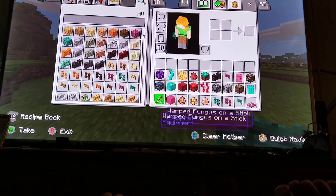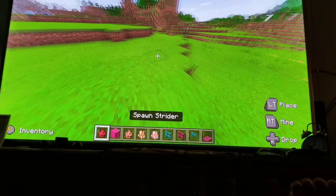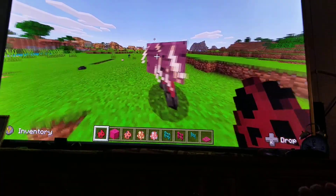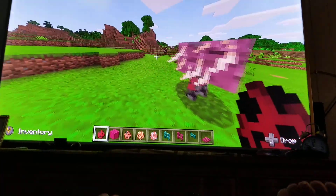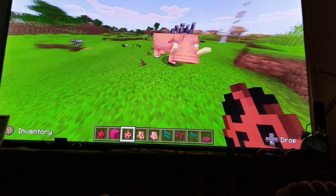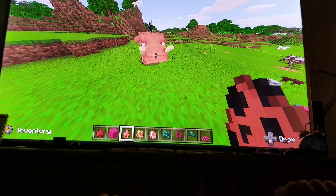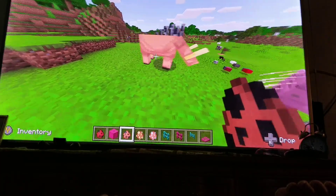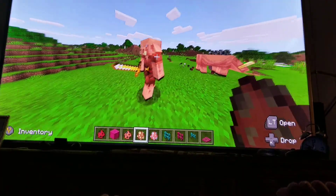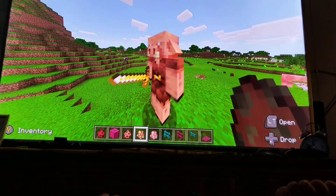They added brand new mobs in the game! They added the Strider — I'll tell you more about that in the next video. There's also the Hoglin — it looks like a bull pig. This thing is ten times better than the Zombie Pigman — look how cool this is!